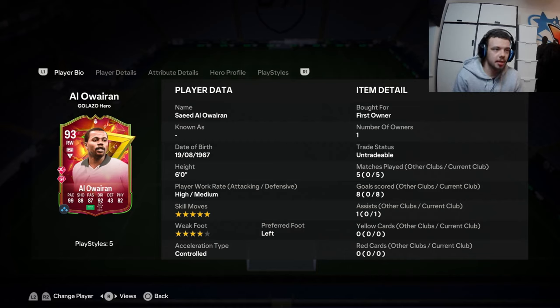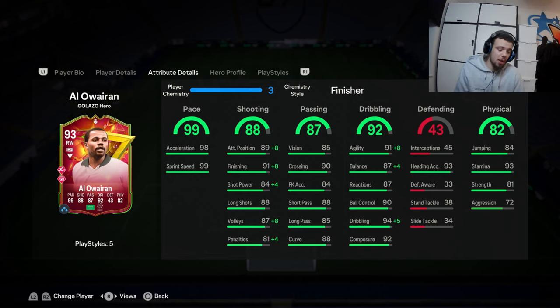Final verdict on Saeed. As you guys can see, we played three games — two were disconnects. He got eight goals and one assist. He's really good, guys. However, I don't think he's anything too spectacular. I'm going to be brutally honest — so many people have George Best, and I think George Best Team of the Year might be better, especially the SBC version of the card.